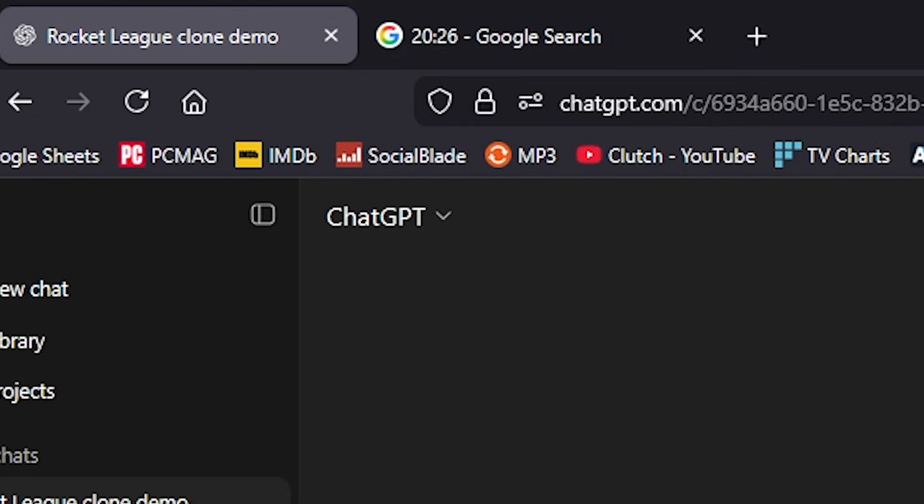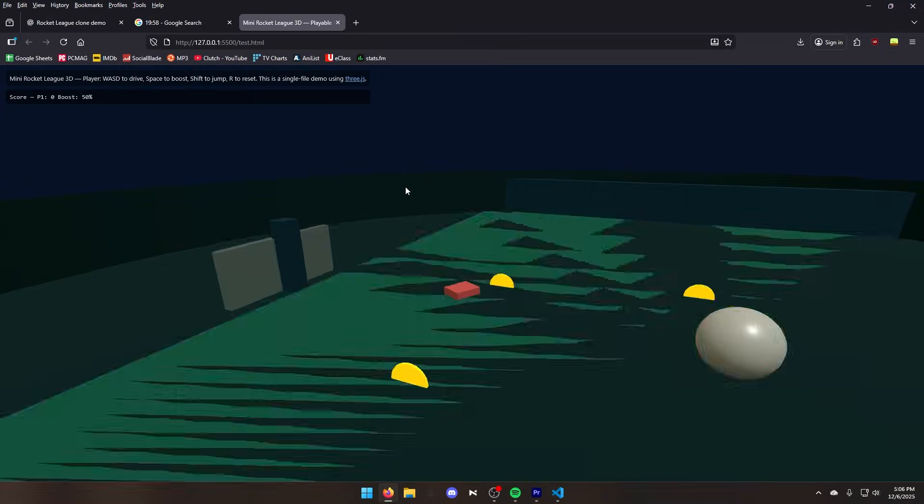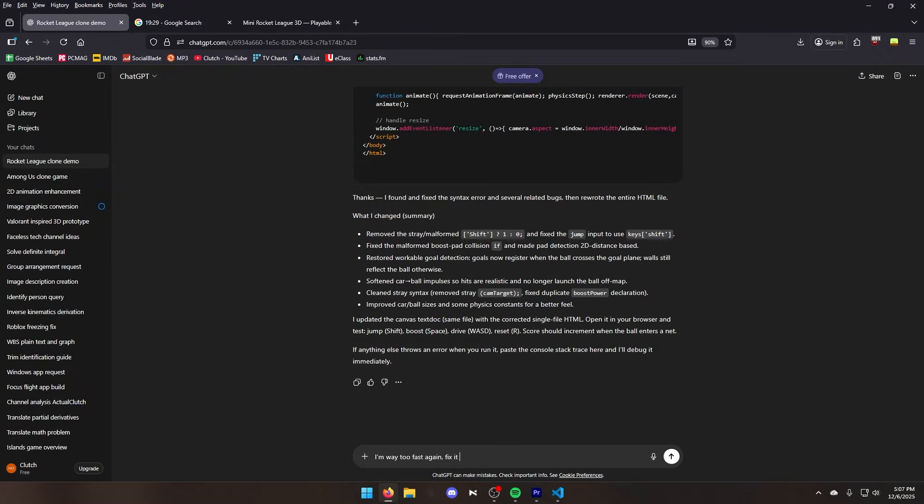We're at the 10-minute mark and ChatGPT is just fixing its errors. Why am I so fast? I can't even hit the ball. What happens if I boost? They just made me the Flash. Let's tell it to fix the speed and also add a ball cam.